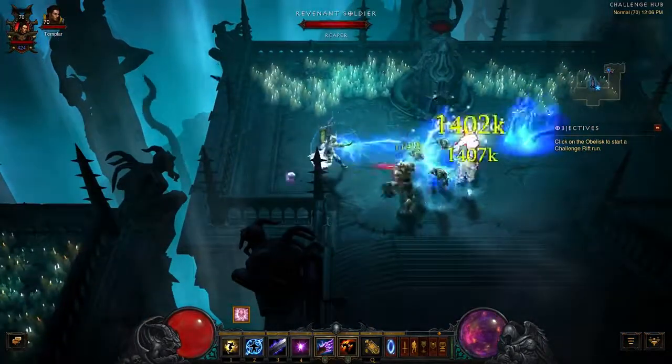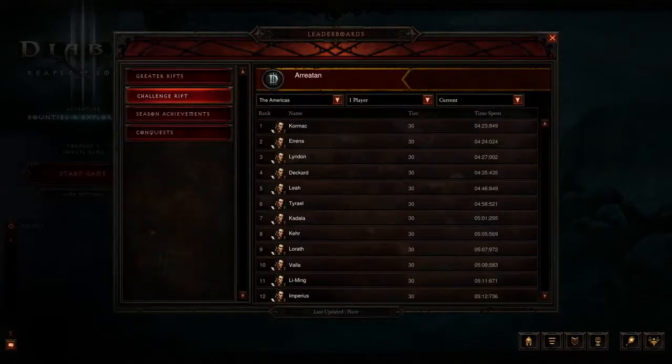If you'd like to check your current best time, just open your leaderboard menu. There, you'll be able to compare it with those of your friends or the rest of the community.